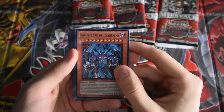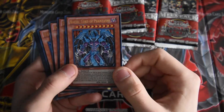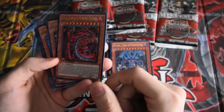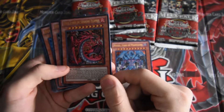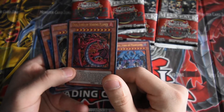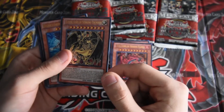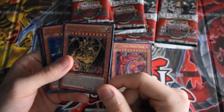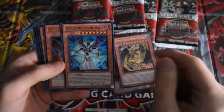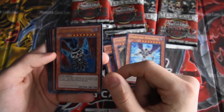We got Raviel, Lord of Phantasms — pretty cool, I love the art, the art is so dope, he looks pretty much just like Obelisk. Then we got Slifer, pretty much from the GX but it's the GX god card. Yuria, Yura Lord of Searing Flames — pretty dope. Then we got Hamon, Lord of Striking Thunder, pretty much the Winged Dragon of Ra.